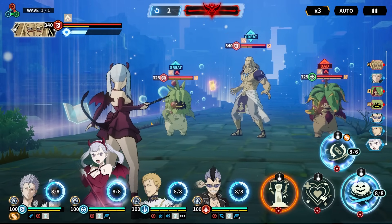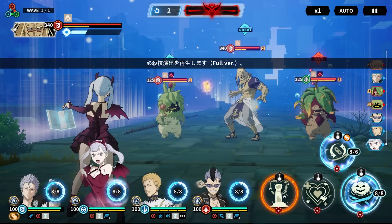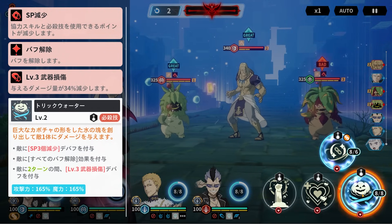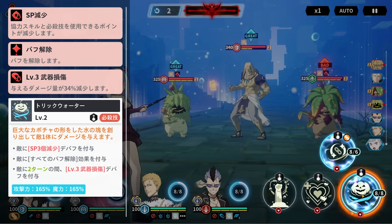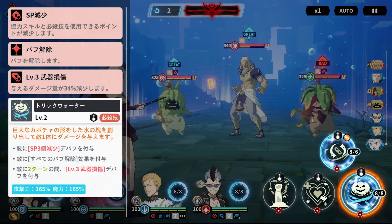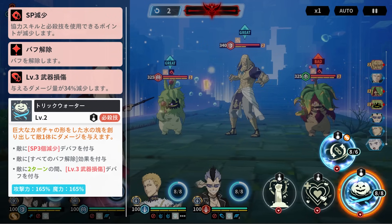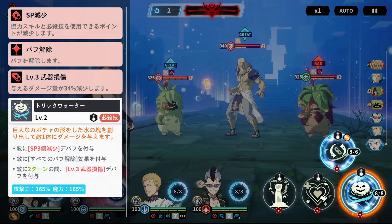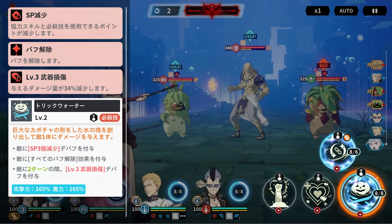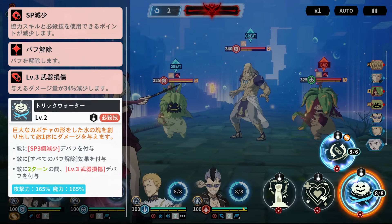She's not an attacking unit, so her damage output is not exactly high. On the ultimate, you are removing three special points from the enemy, which is huge. You also get to remove a barrier if they have one. On top of that, you apply a weapon disarm — damage is reduced by 34% on the enemy — and that aspect is actually huge.